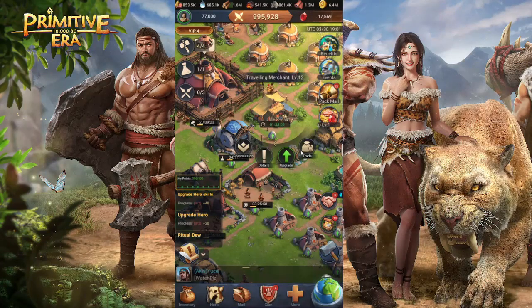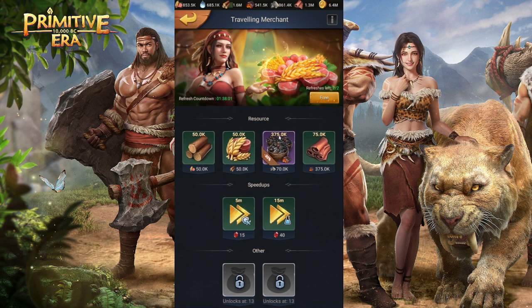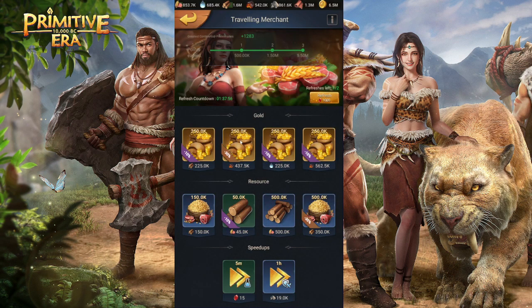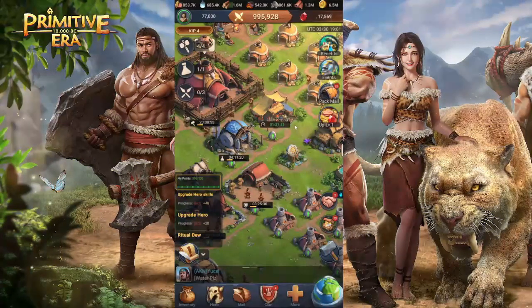Once you've done that, check your merchant. The merchant is the place where you'll be able to sell all your resources. The higher your merchant level, the more slots you get to sell stuff. You'll be able to do a free refresh daily and sell more to get more gold. Gold is really important, so you want to be producing it the whole time and have all the resources needed to buy and sell.